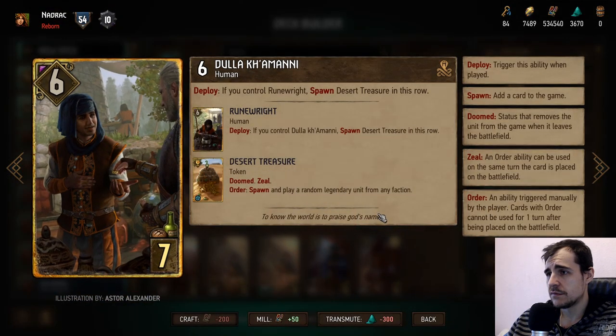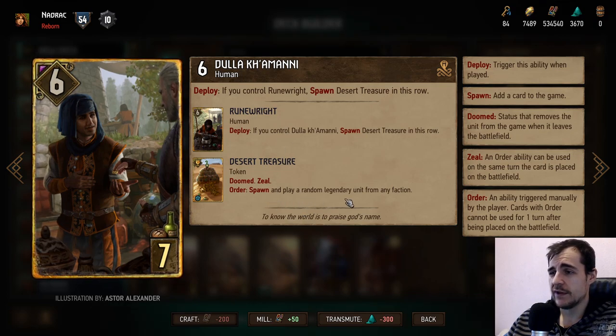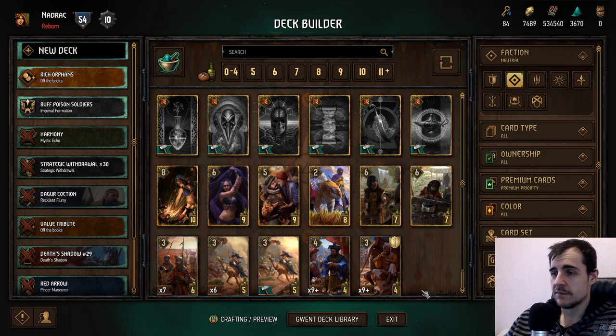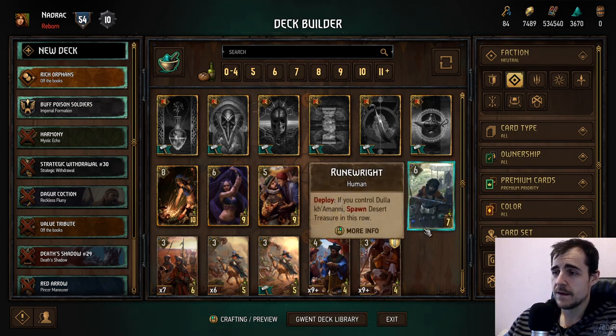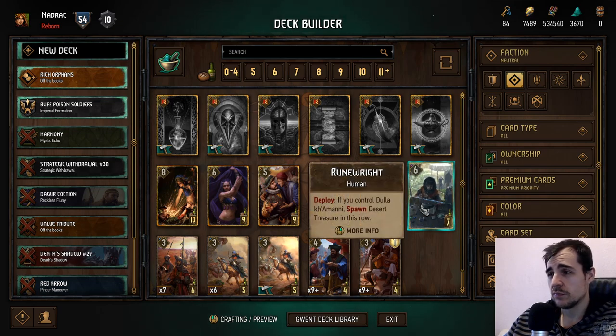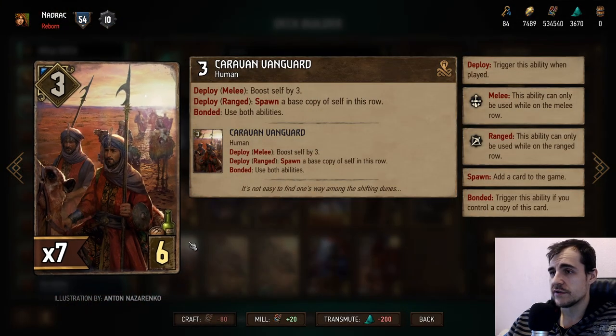Desert Treasure: spawn and play a random legendary unit from many factions. It's very RNG — I understand it's a fun card and it can be high power, but there's no guarantee and you might get something completely useless. You need to combine them. If you're looking at consistent power level for winning games, I'd give this a two by itself. But they're fun cards if you want some RNG.